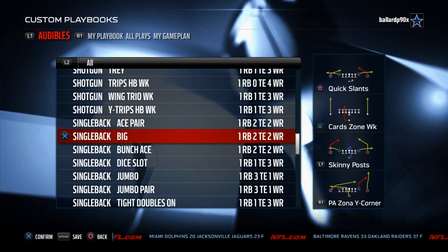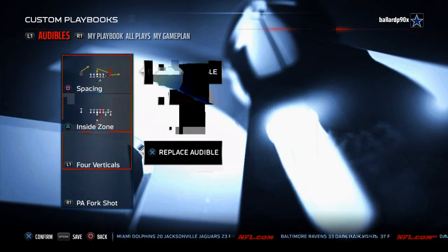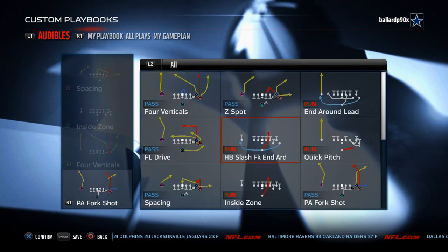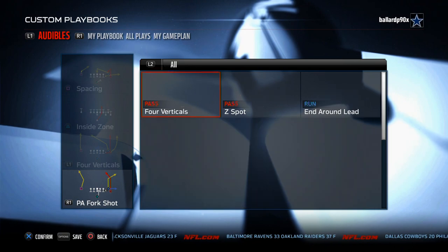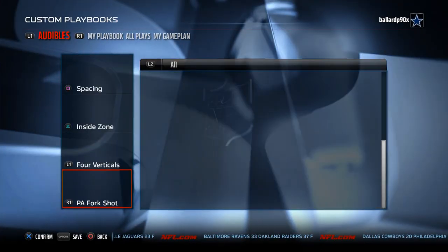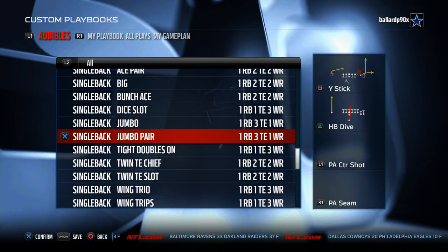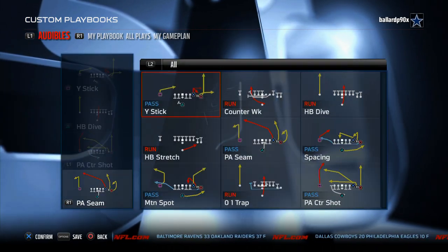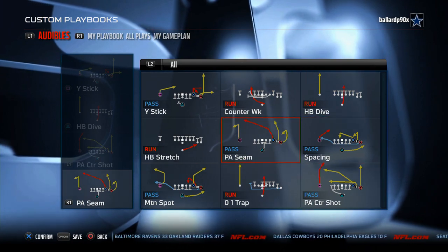Arizona has really nice quick audibles for the ace formations. The Bunch Ace has probably one of the better bunch aces in the game — quick pitch, in-and-round, slash, FL Drive, Z Spot, inside zone, PA Boot Slide — all really solid plays. The Jumbo Pair is not just basic — it has the stretch, counter weak, halfback dive, and PA Seam, making it a really complete Jumbo Pair.